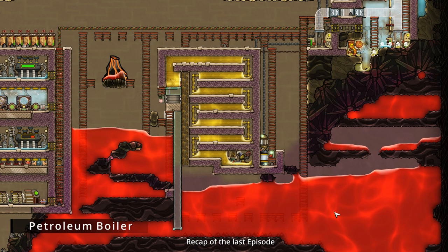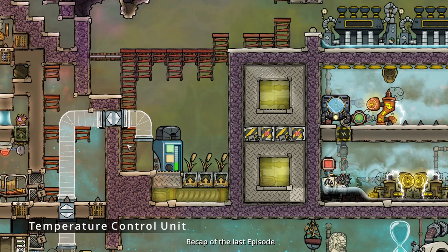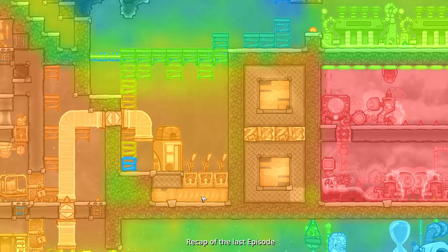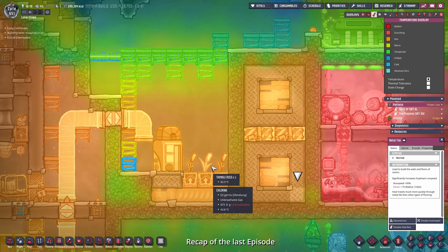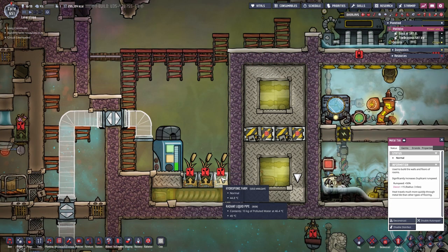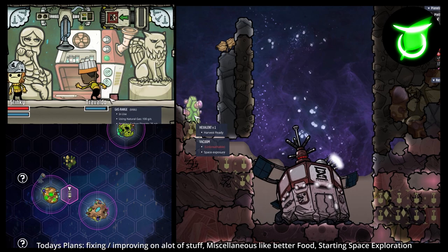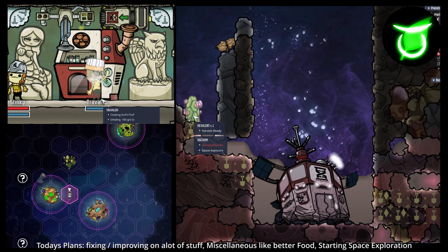In the last episode we built this petroleum boiler, this very nice rocket interior, and this temperature control unit so we can grow the thimble reed in a controlled environment to repair our atmospheres. But since I forgot to turn off the tapetizer, everything heated up to a degree where the thimble reed can't grow. So we have to take care of that today. The end goal will be to finally land on another planetoid.